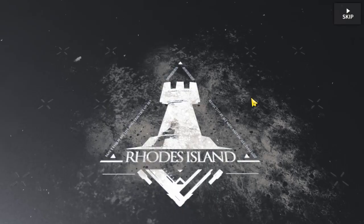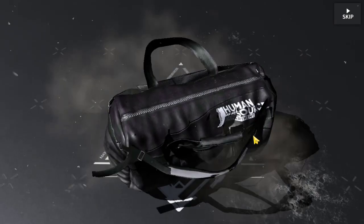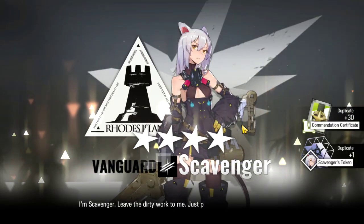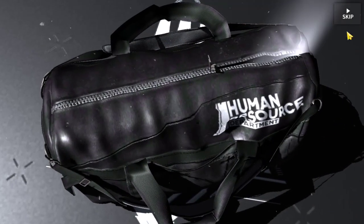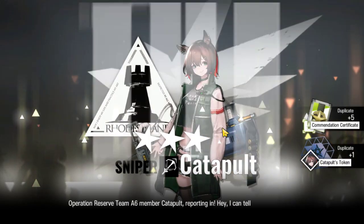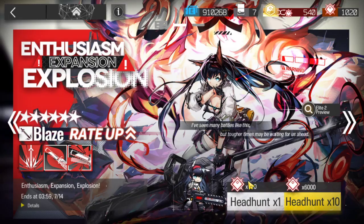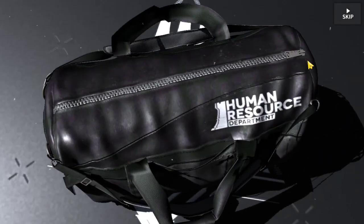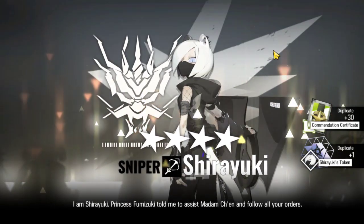Vanilla - alright. Let's keep it going. Scavenger, competing with Meteor for the most dupes, I see. Catapult. Last pull - can we do it? You can bet we're gonna be back later on this banner. 4-star, Shirayuki. We did get Greythroat from the guarantee, so that was beautiful. No 6-stars yet - we'll just have to keep on trying.